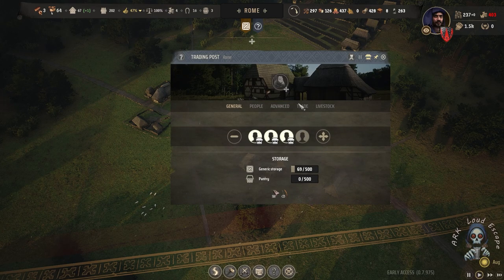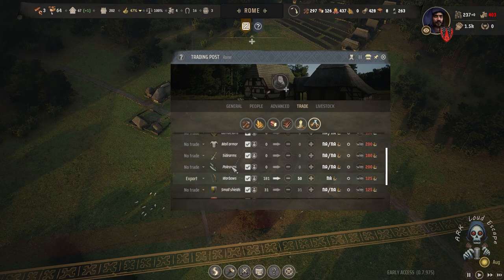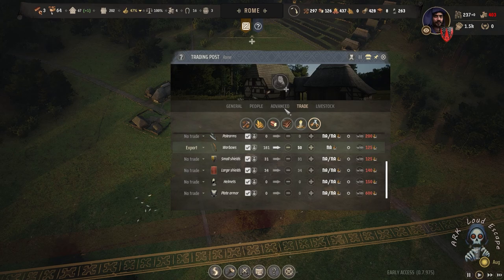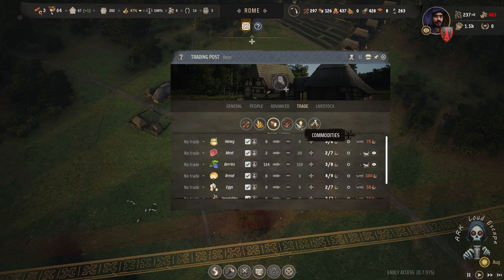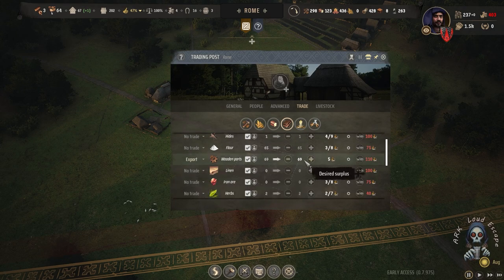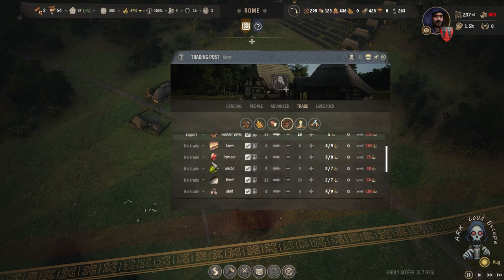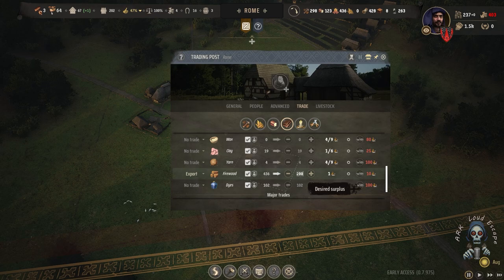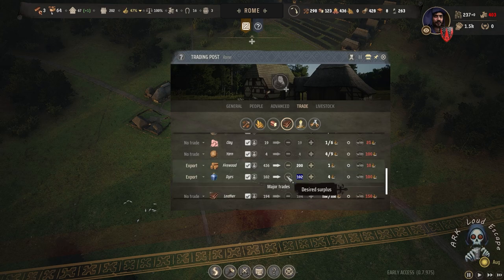It's a really hard lesson — big mistake. But we learn from that, a really tough lesson. I'm going to export some wooden parts and hold only 20. We don't have flour and it's really expensive for us now — wood also. Let's set firewood to export and keep only 200. Also dyes — export and keep only 50.